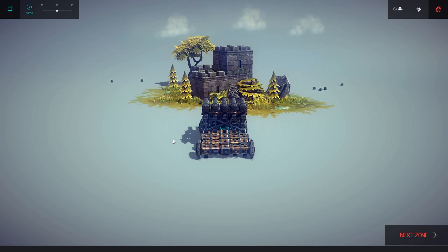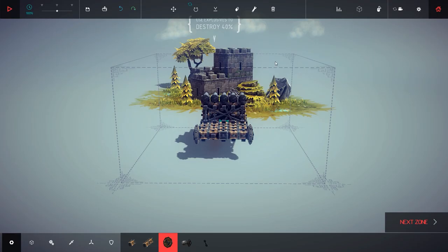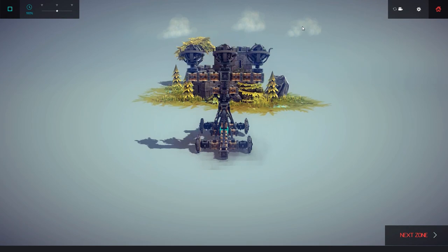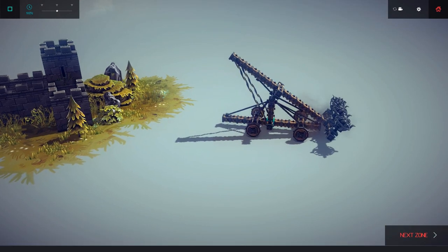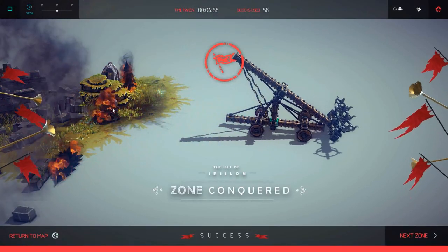We've just discovered that cannonballs are not explosives. Cannon — save, load, fire bolt. Activate. Launch. Settle. We did it! Look at that — amazing.